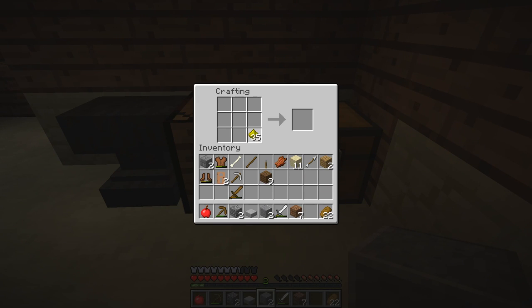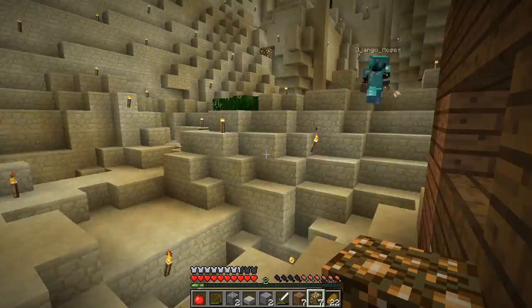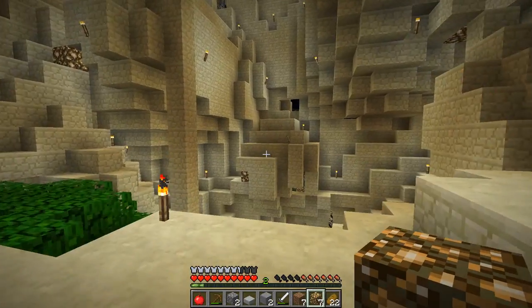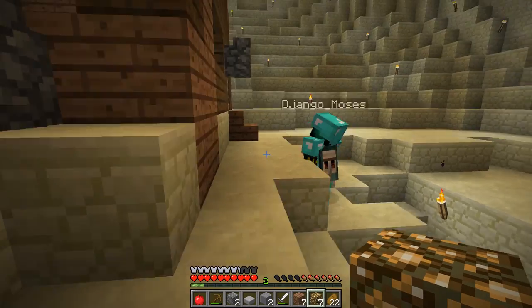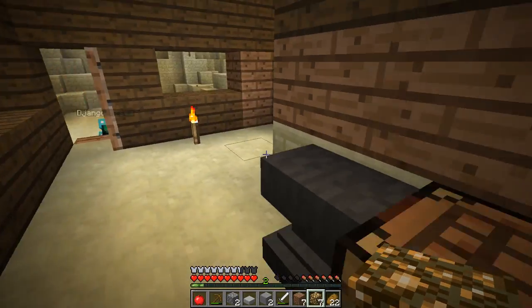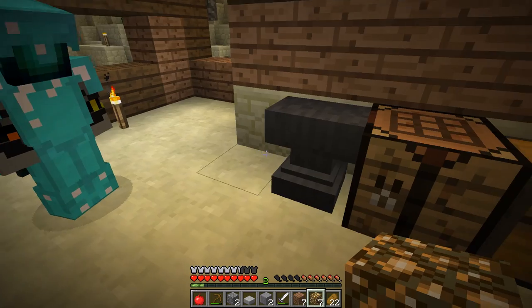I've got some glowstone. The mobs couldn't get in here - they won't tend to spawn in here because it's bright, but if you lead them in they will. Jenga - I need cobble to make a furnace. Okay, I'll make you one - just put it next to the anvil.